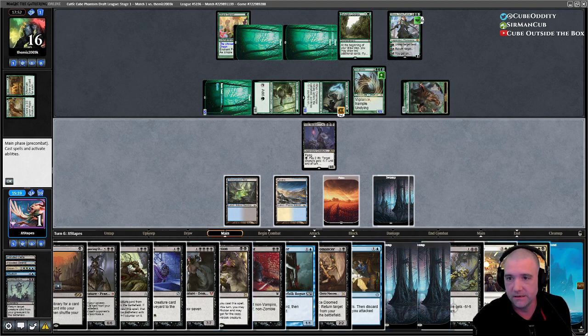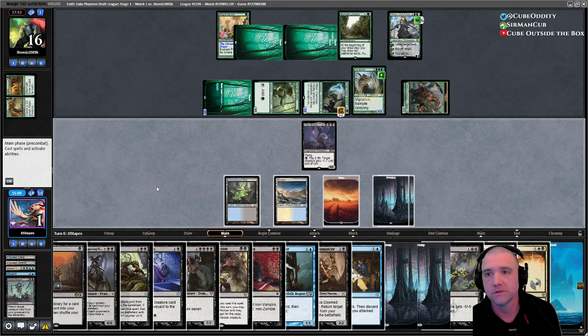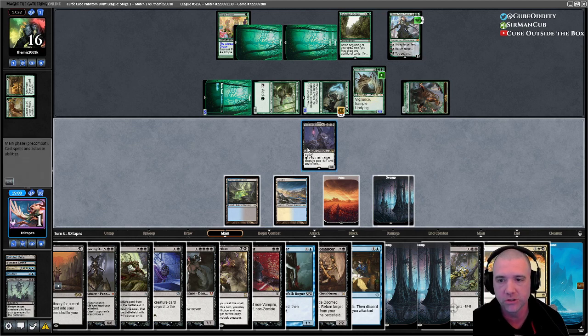I can Vindicate Nissa, but then I don't have the mana to sweep. Oh — kill Nissa with Villus, then sweep! They do still have Sylvan Library so there's a really good chance they just get the other Nissa, but it's worth a shot.